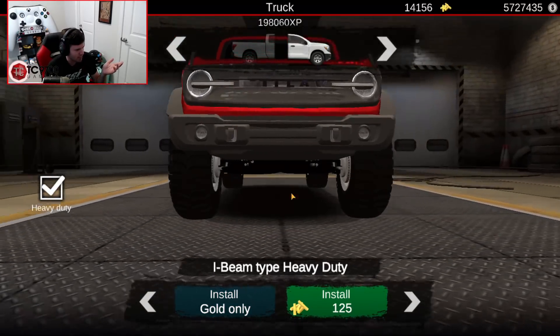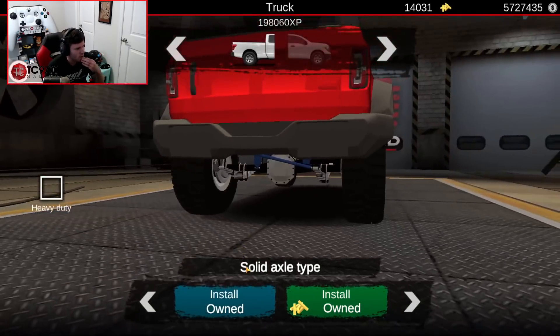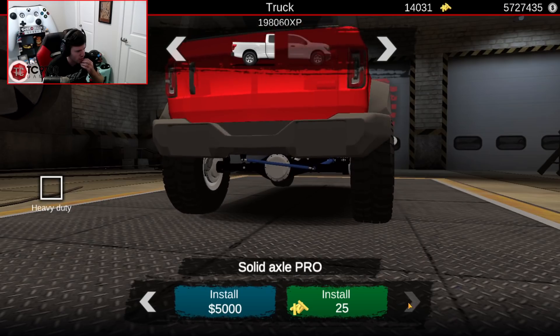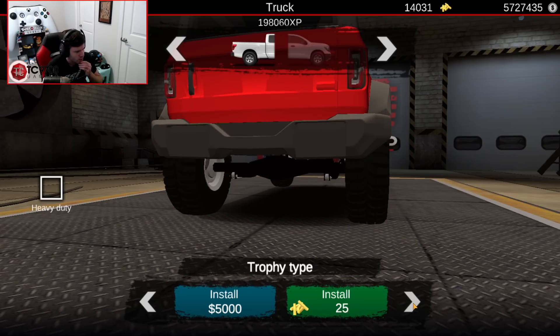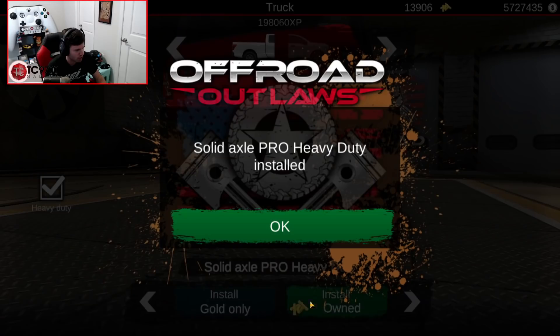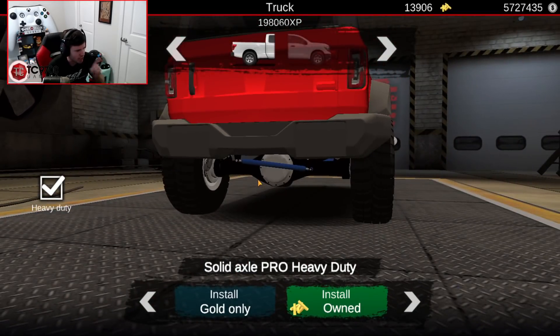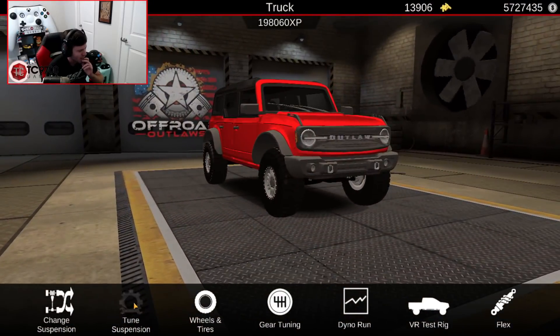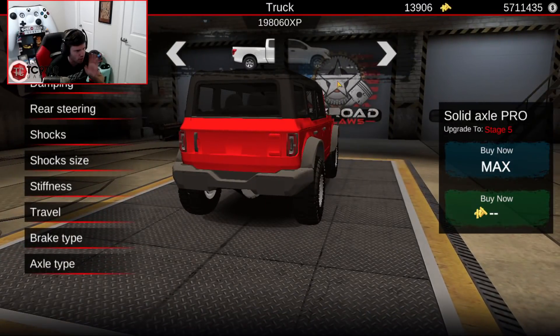I'm going to throw heavy duty in the mix just to have it. And then rear — we have 4 options. Generate — got 3. So 1, 2, 3 — rear is going to be solid axle pro. I'm going to go ahead and throw heavy duty on that as well. So it's a heavy duty I-beam in the front and a solid axle pro heavy duty in the back. This is already getting very, very interesting.